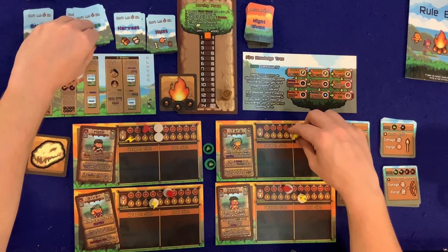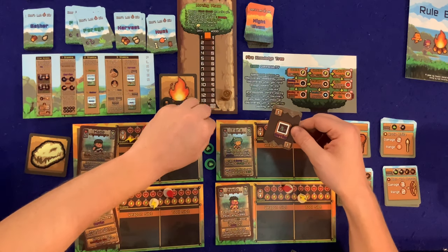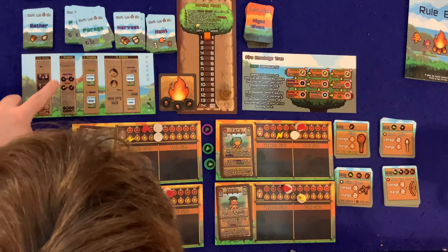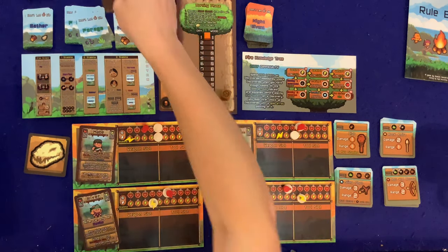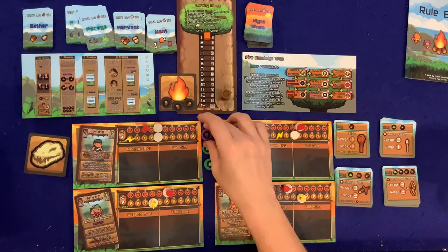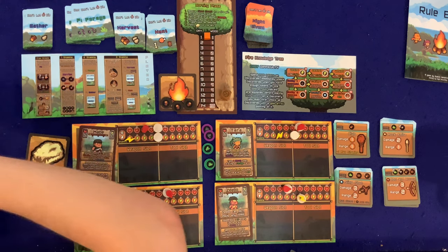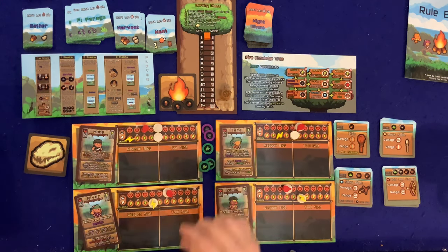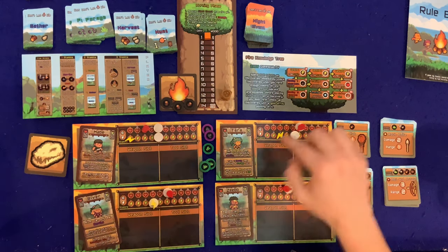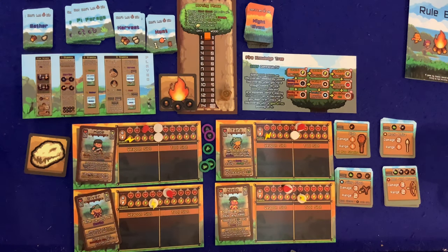Tara forages first — spending two stamina. We get one berry. But you need three berries to eat for one health because berries aren't very filling. She forages again and gets one fiber. Her ability says take one berry when drawing a forage card — so she should grab another berry automatically! She forages a third time and gets another fiber, but picks up another bonus berry. She is awesome.